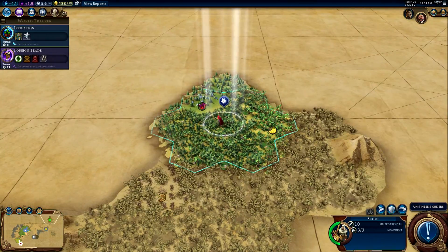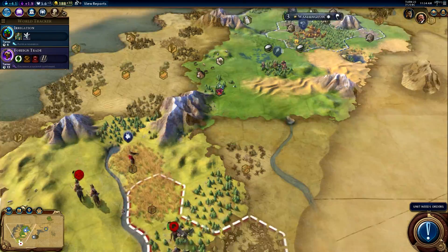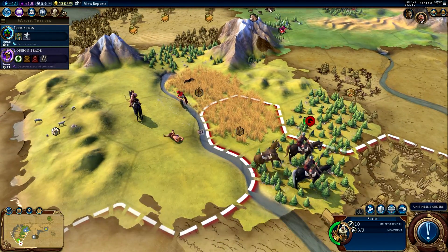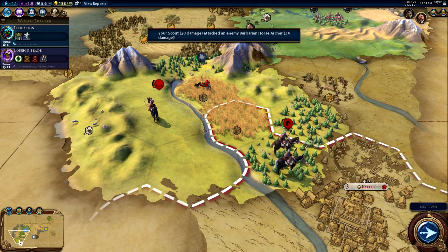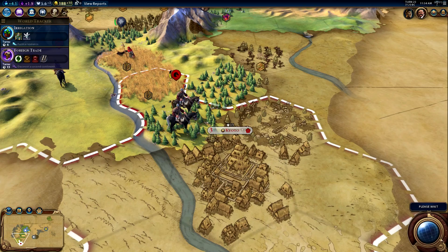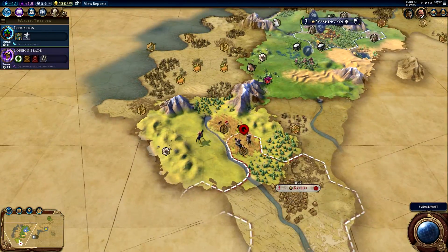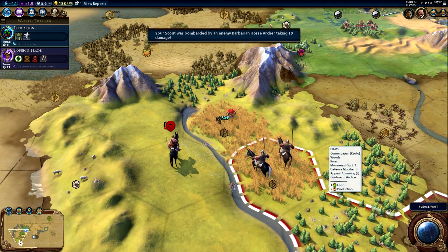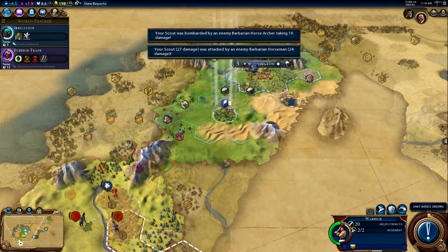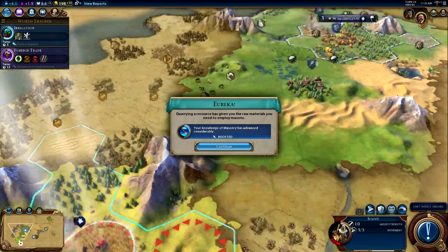We're going to have to defend against barbarians if they come. A major victory against horse archers with our scout — that's very weird! The slingers are picking away at the horsemen but those horsemen are going to mess them up big time. The barbarians are coming after my scout for some reason — I don't know why you'd go after a scout when you could just sack the city. Let's fortify here and build a quarry — that boosts masonry.